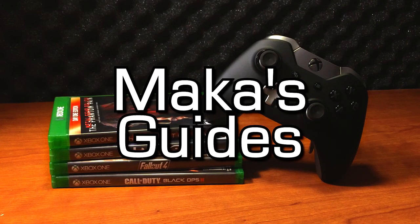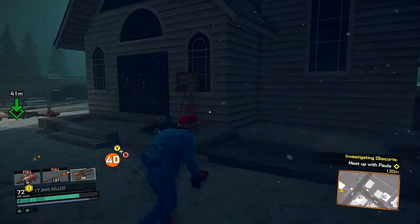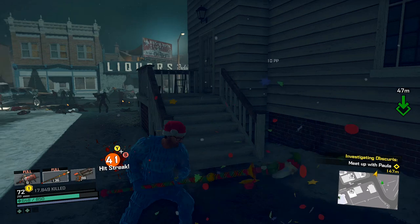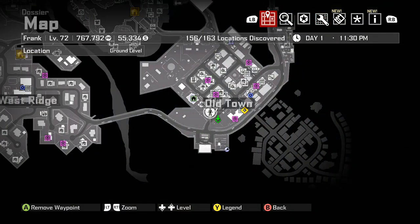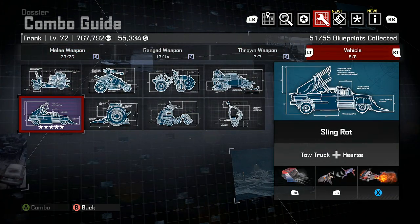Macca's guides. Hey guys, Macca here playing Dead Rising 4, and this is the zombie killing boosting method. This video will show you how to get around 36 or 37 thousand kills per hour, and the reason we need to boost kills is because there's an achievement for getting 200,000 zombie kills.